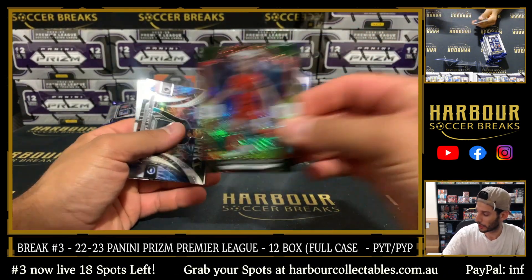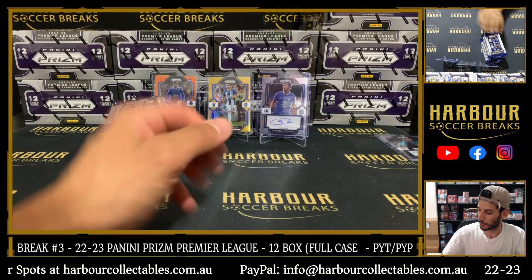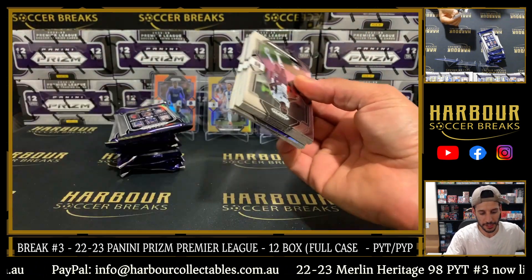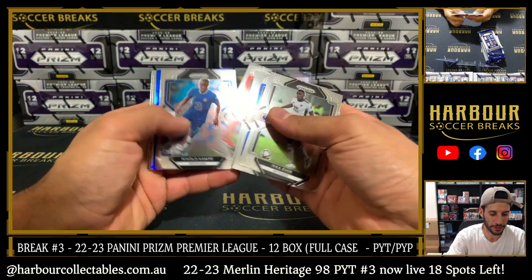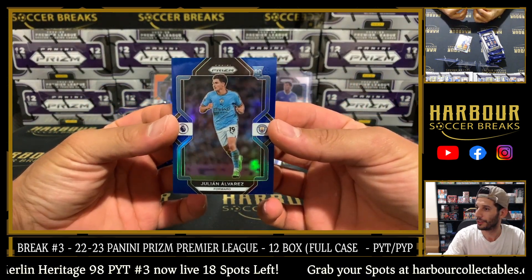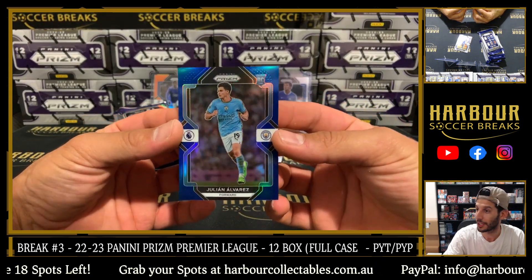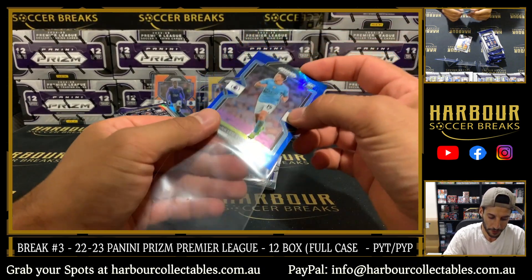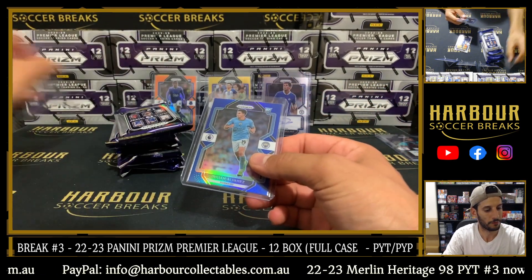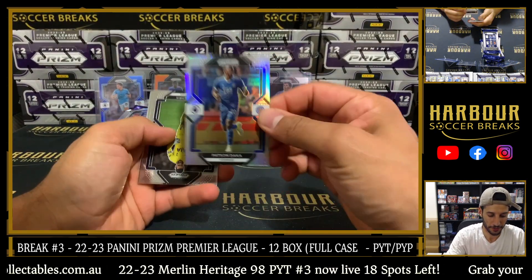Jordan Hendo on the multicolour. Fireworks of Robert Sanchez. Don't forget we still got 18 spots left in our Merlin Heritage. Julian Alvarez — blue. Nice hit, 111 of 175. Nice card on the Julian Alvarez. Spatzen Dacca Silver.